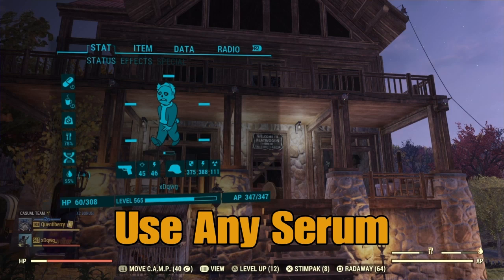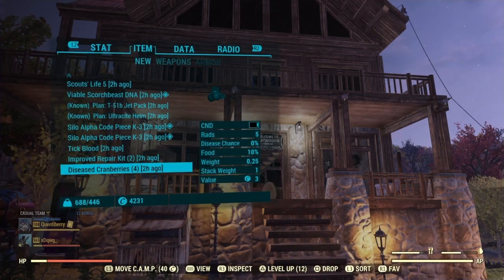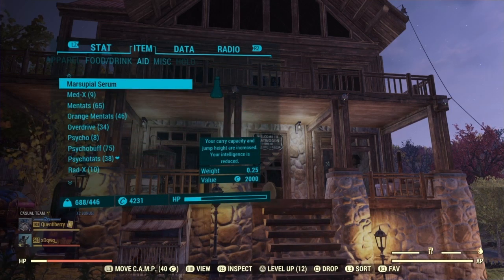Use any serum. For this one you're most likely just going to hop in the Pip-Boy, go to items, go to aid, find the serum you've just crafted, and use it up.